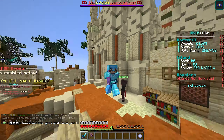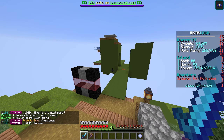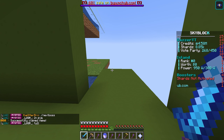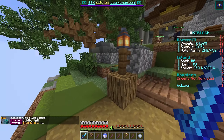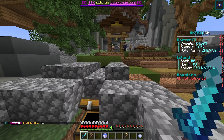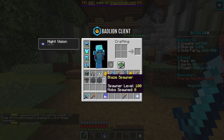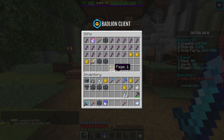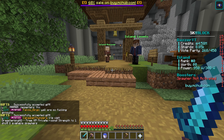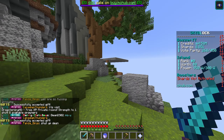Heading back to my island to keep you guys up to date. The first thing we need to look at is our gifts. Oh, I accidentally claimed everything — I didn't mean to do that. Let me throw all these vote keys into a chest. But the main thing is these blaze spawners right here — we have a ton of level 100 blazes in our inventory, plus some more in our gift section. Claiming those now gives us another level 50, so it looks like we have seven blaze spawners in total.